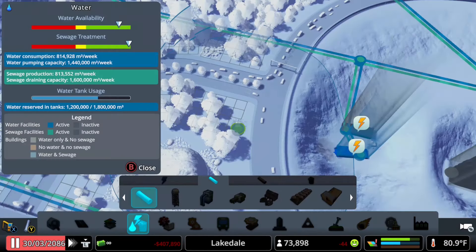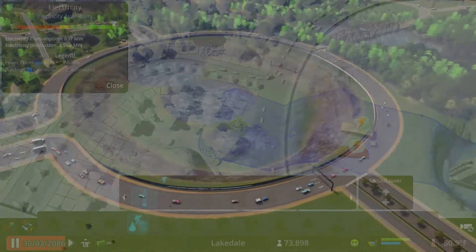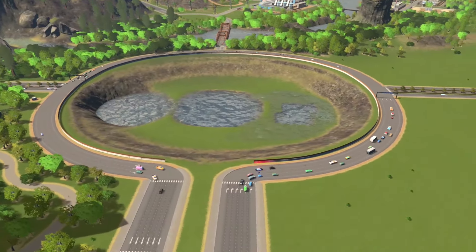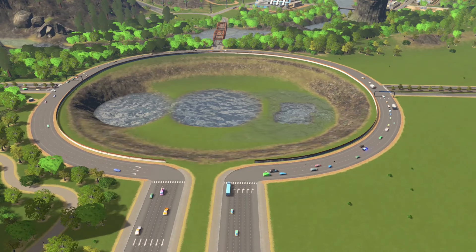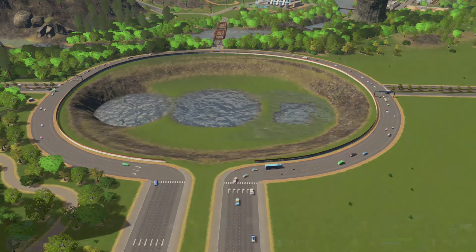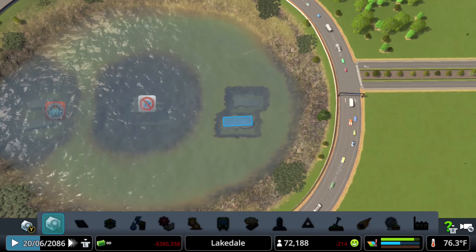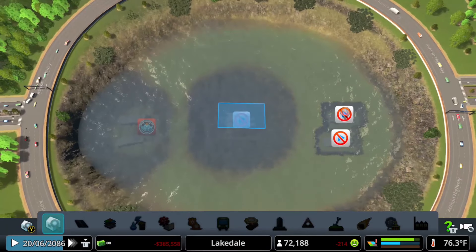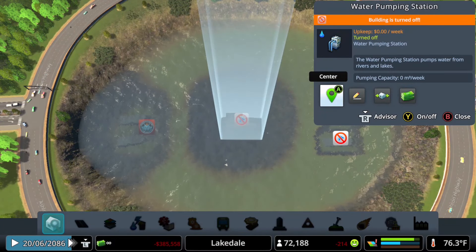Now once the outlets are hooked up to pipes, we are gonna let them do their work. But I don't want to turn on my pump just yet. Step one: turn on all four freshwater outlets and let the area flood. Step two: once the area reaches flood stage, I'm going to turn off two of the freshwater outlets and turn on my pump, and let it drain for a minute or two.